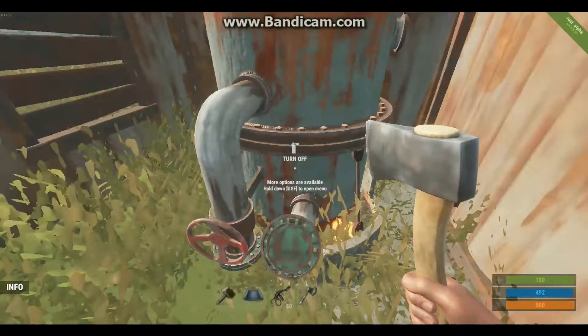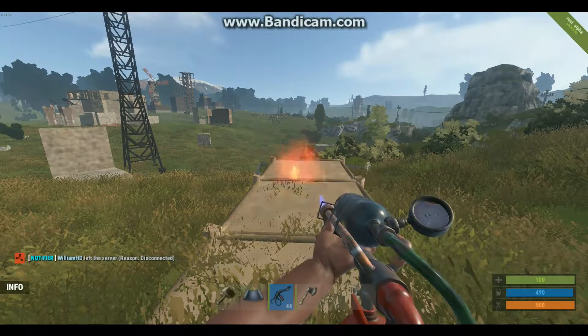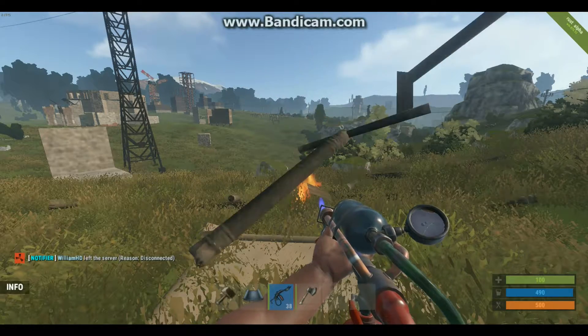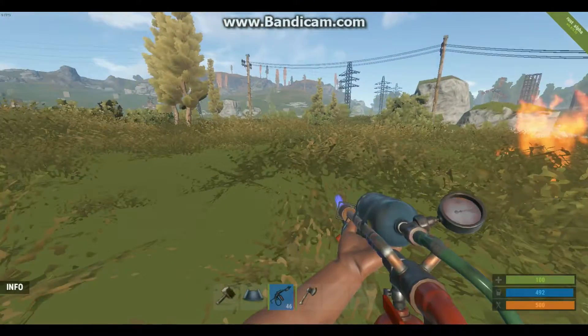It takes some time to burn, but it really is the most effective way and you'll find yourself getting a lot of ammo at a time, especially when you have friends helping you. Now that we've learned how to get fuel for the gun, let's learn how to use it. This gun has a range of three foundations, so you can hit people, walls, whatever, as long as they're within a three foundation radius.